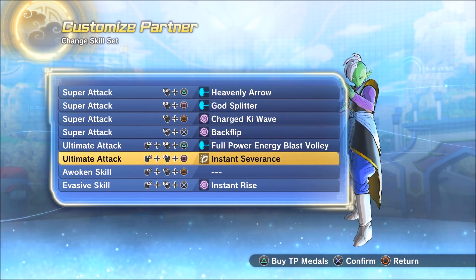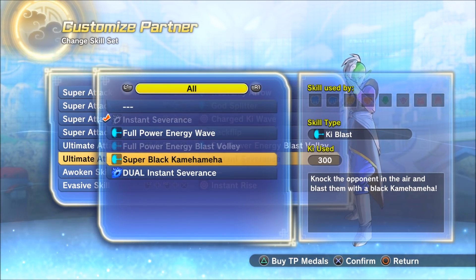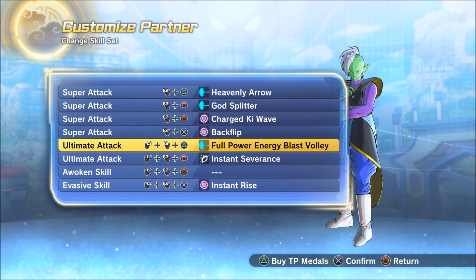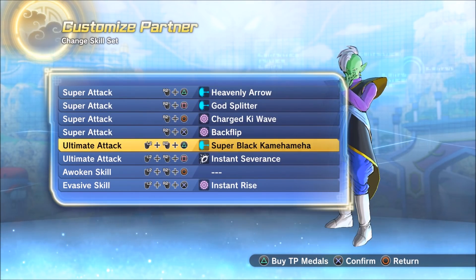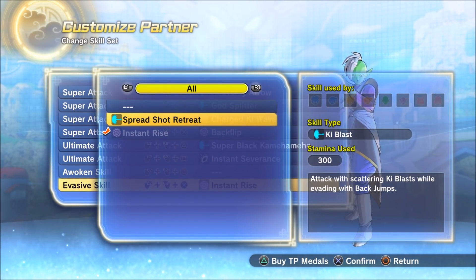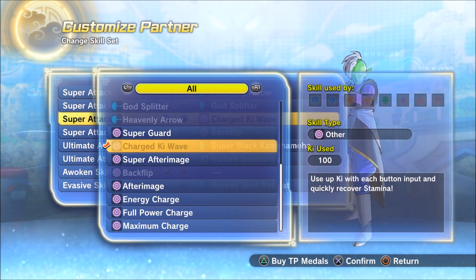I like using Zamasu, I like using Kaba. Unfortunately with my current skill level, if I come across somebody who's amazing with their male human Earthling, there's nothing I can do with Kaba — he gets destroyed because his moves drop out a lot, his combos don't connect, he's just a really bad character. But I like Kaba, so I want to use him. Give us options: cast character only, CAC only, or both.